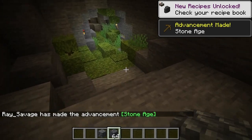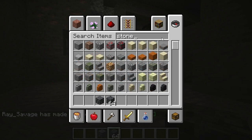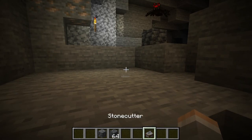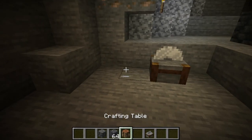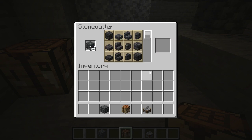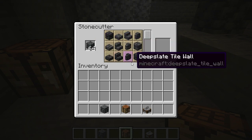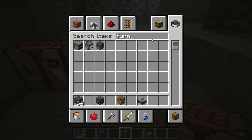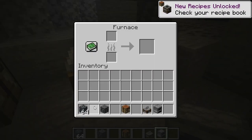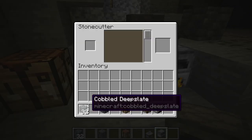Now I believe I have my stonecutter over here somewhere. Let me just get one and place down our stonecutter. Also you can use a crafting table. Now you can actually make this by smelting, but really a stonecutter is best. You can put them in a furnace like this and let them cook, but really a stonecutter is always the best way to do it.